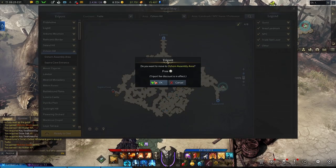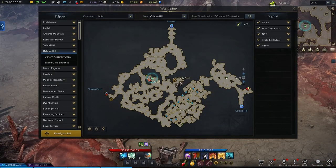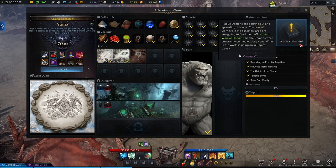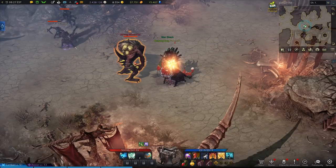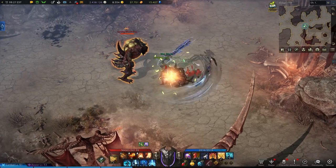Now we're going to head back to the assembly area. From town, we're going to leave and head west. At the outpost on the map, Nomad Warrior Alden will have the quest that you need to complete to do Source of Demons. Once you've done that quest, we're going to head to the southwest again. At about here on the mini-map, we're looking for the strong Wormfist monster mark. It's pretty easy to spot because he's so big, so slap him down.